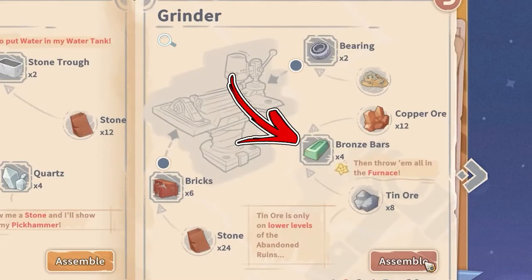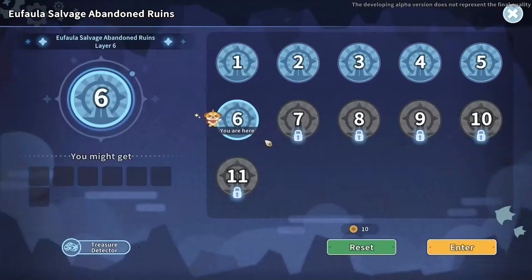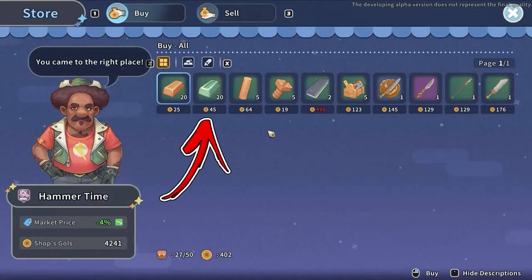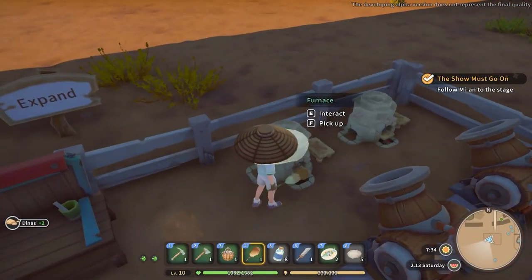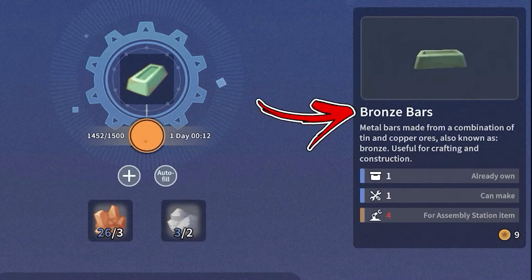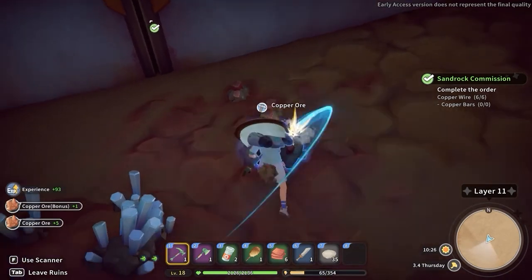Speaking about the bronze bars, which are the second ingredient of this recipe: before you can obtain them, you have to progress in the main storyline until you build a Crane Lift that allows you to access the Abandoned Ruins. Immediately after, you can go above your workshop where you will find the Hammer Time Shop, from which you can buy up to 20 bronze bars each day for a price of 47 gold each. In case you don't want to buy them, go back to your workshop and interact with the furnace, where you will find a recipe that converts 3 copper ore and 2 tin ore into 1 bronze bar. To obtain the copper ore, reach the Abandoned Ruins, where you will find several copper nodes you can mine.